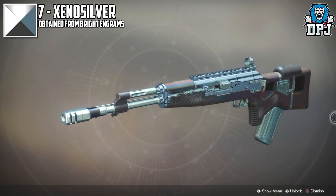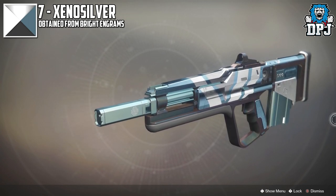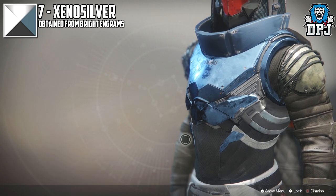In at number 7 we have Xenosilver. Now this shader is amazing — the kind of pearlescent look it gives to certain pieces of gear is absolutely awesome looking. Shame it doesn't look great on everything though, but with the right loadout this would look impressive.